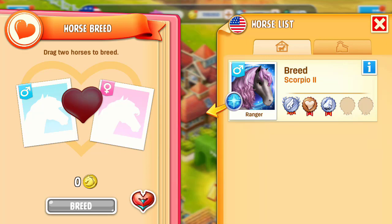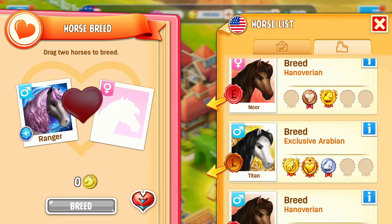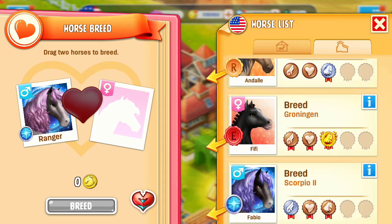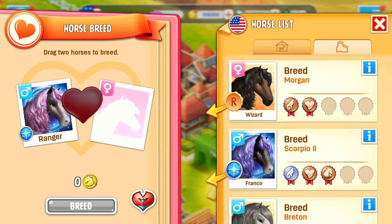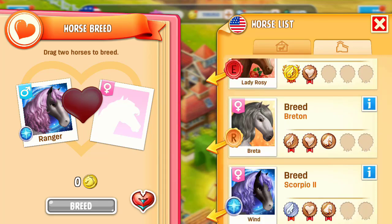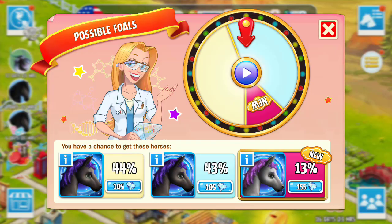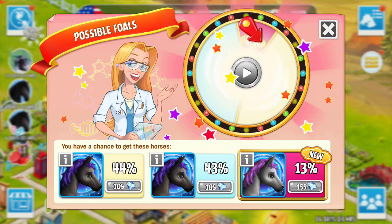I'm going to go ahead and try again with Scorpio. We're just going to have to keep giving this a try until we finally get a tier 2 — well, a second tier 2. We need a female tier 2 Scorpio, so we're just going to have to keep trying this. Here goes — still a slim chance of getting this.